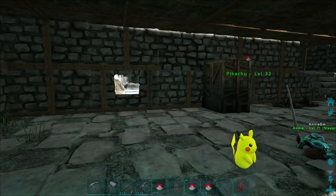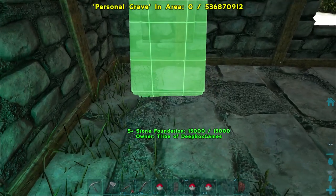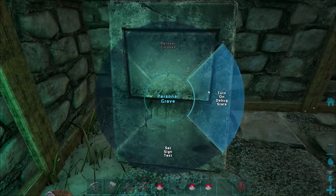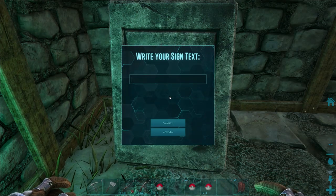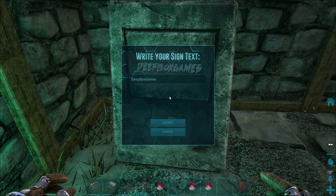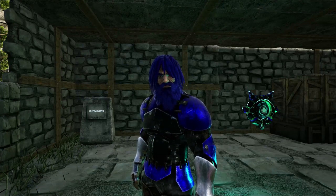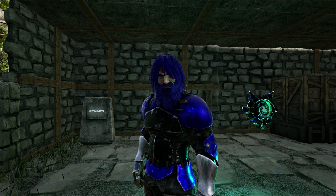You just need 70 stone and 8 cementing paste — not too hard to get. You can get chitin from trikes or trilobites on the beach and mix it in a mortar and pestle with stone for cementing paste. Now we have the personal grave. I'll be making one for Annie a little later today. I'm going to put it right here. Recover corpse — set sign text — deep box games — accept. Now that should be working.